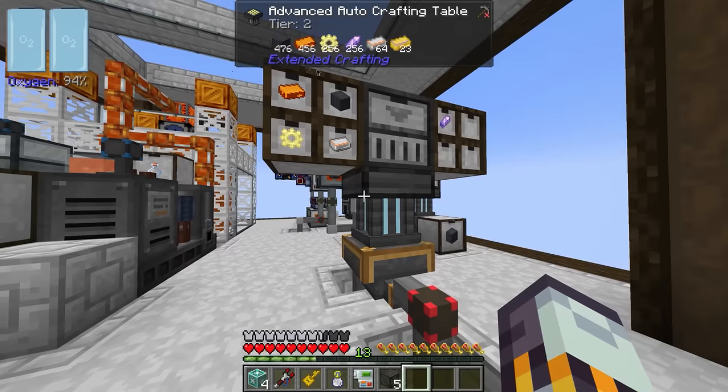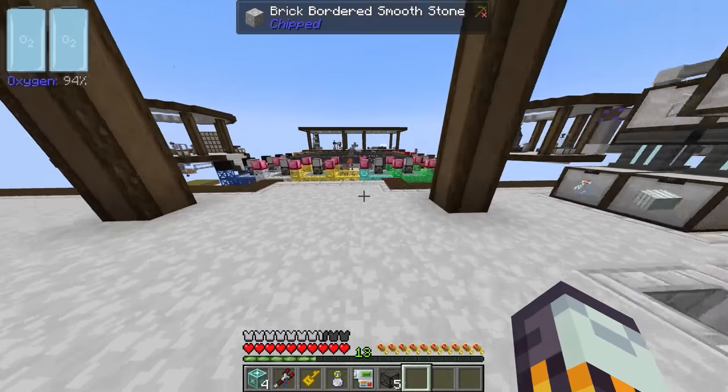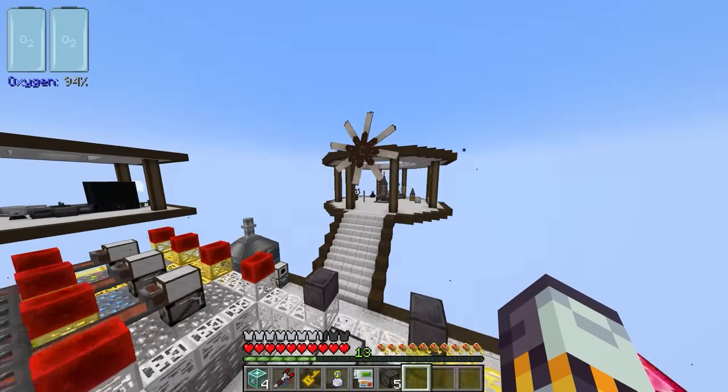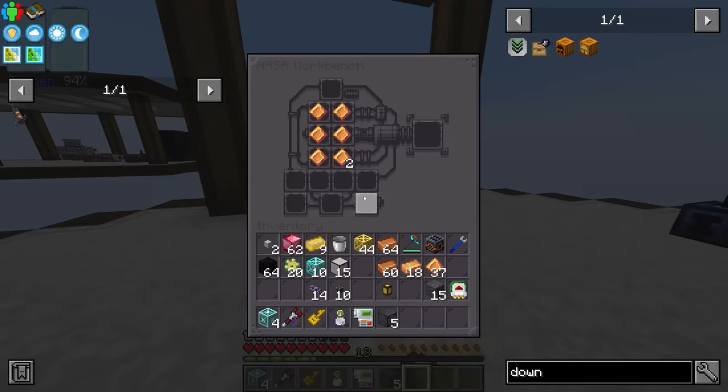That is working. Those are being imported — fantastic. So we're going to get more hellish matter. For now, we do have all the hellish matter required to make the nose cone.